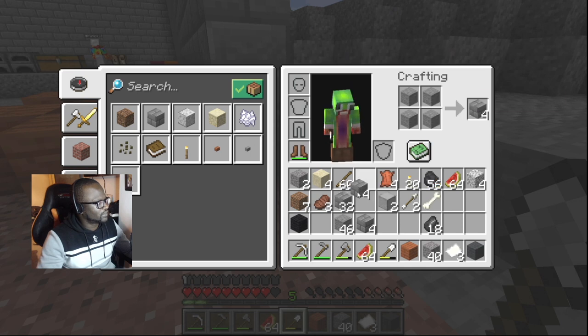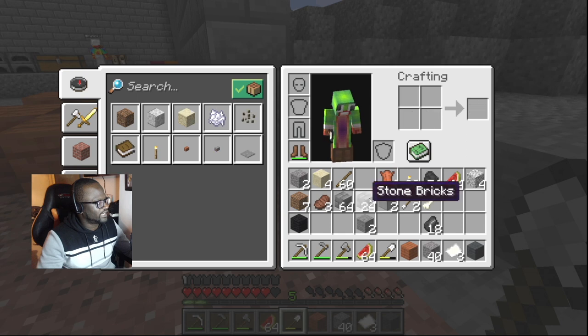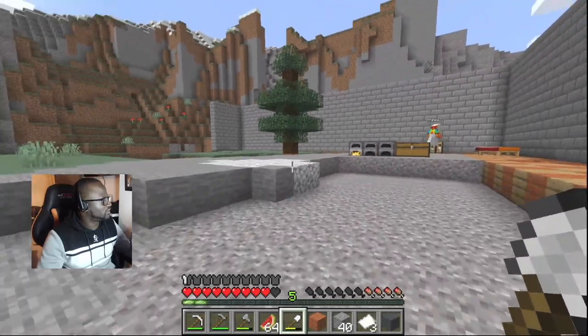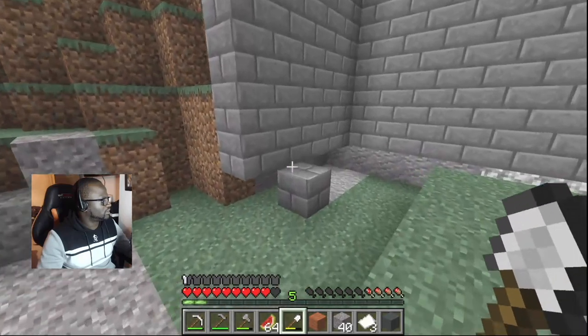I'll put my coal in there later — let me just make a few thousand of those. So we've got about 80 to 90 stone bricks. Cool. I need my coal back. I'll start on this side — why do I have all this?